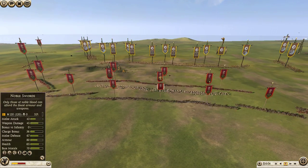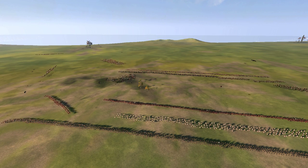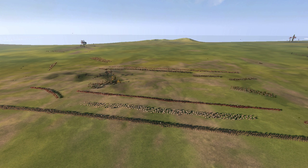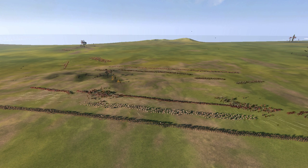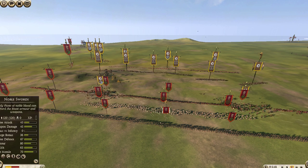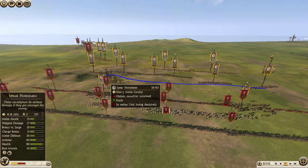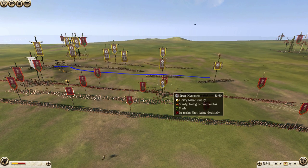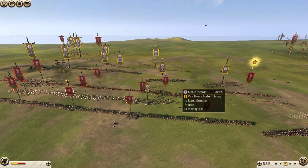Alright, here comes something interesting. My spear horsemen are actually going to get a charge off on his militia hoplites. The line is so thin that my spear horsemen are able to break through. And what is going to happen is all of the javelins are now being thrown at the horsemen, and they're not being thrown at the noble swords.